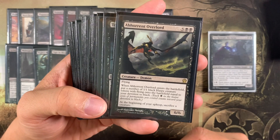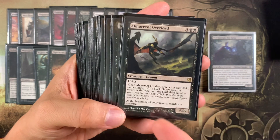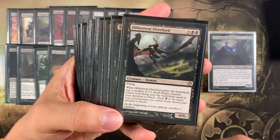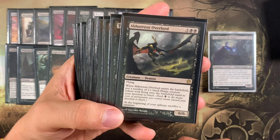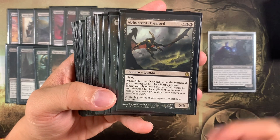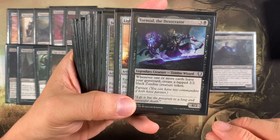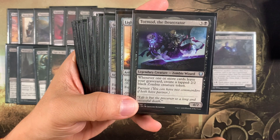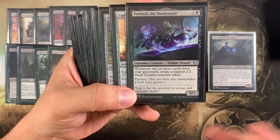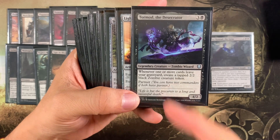We don't have a lot of token generators, but Overlord ETBs to generate a number of 1/1 black harpy creatures with flying equal to your devotion to black, then sacs a creature at your upkeep — so it's a slow sac outlet that makes tons of flying creatures. Tormod the Desecrator from Commander Legends triggers when one or more cards leave your graveyard — putting things back in your library or onto the battlefield — creating a tapped 2/2 black zombie creature token.